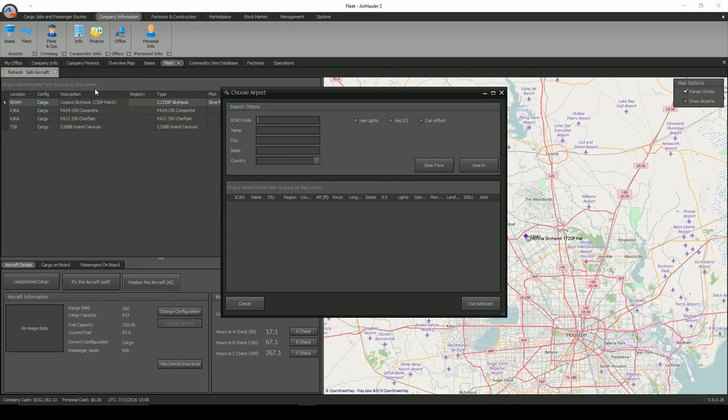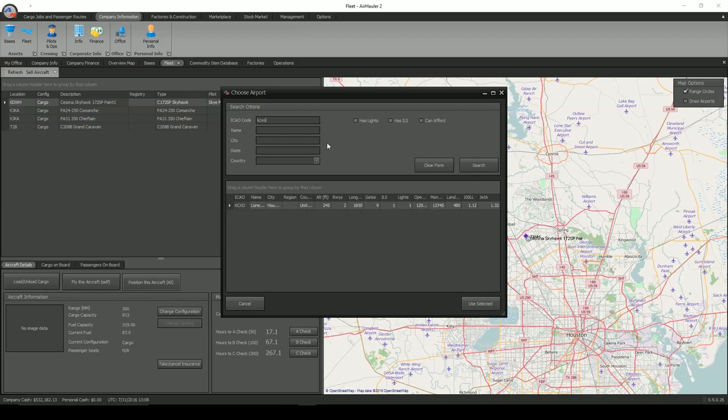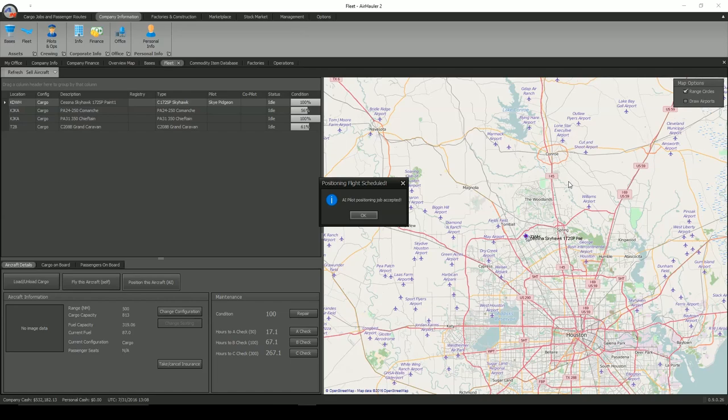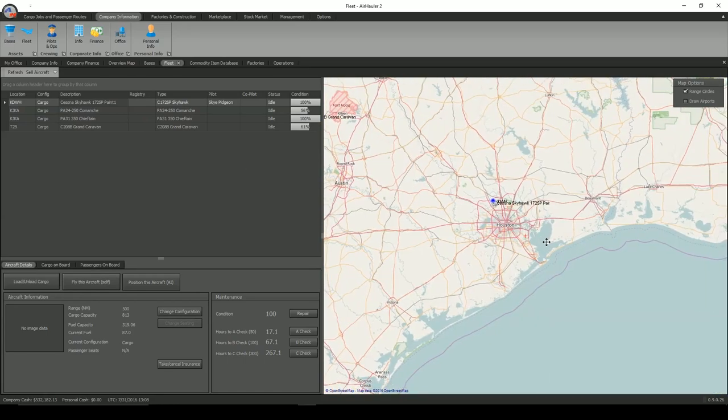I'm going to go ahead and send Sky Pigeon out right now because I need him to go purchase some goodies for me. He's sitting at KDWH and I need him to go to KCXO — which is only like a 30-mile hop, just right in north Houston. He's got to fly basically right up there, pick up some chemicals for me, and bring them right back to the airport. Why do I need chemicals? Because we are going to do a mission today.